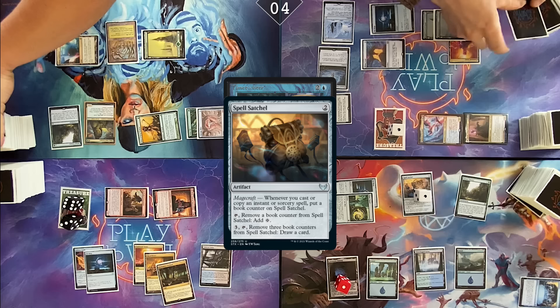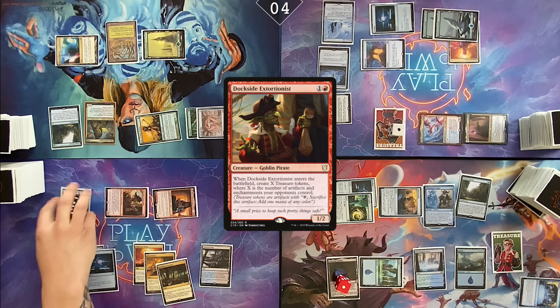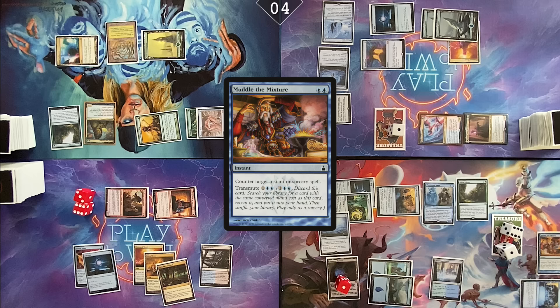Well, you know what? This helped. Phantasmal Image. I'm going to have Phantasmal Image enter as a copy of Dockside Extortionist. In response to the trigger, I'm going to sacrifice my treasures for nine red mana. Ten treasures? Sensei's Divining Top. Transmute Muddle the Mixture — get a Dramatic Reversal.